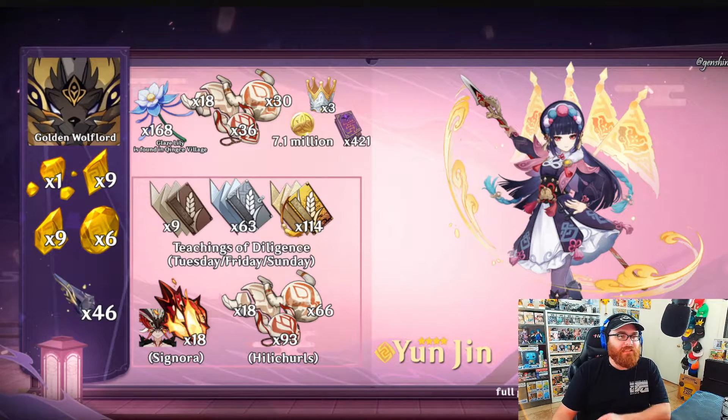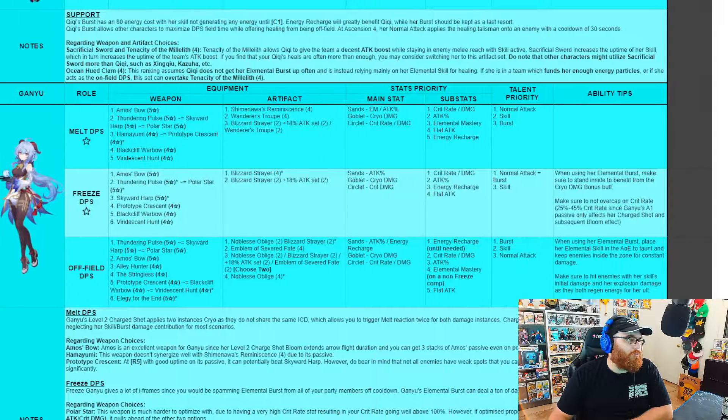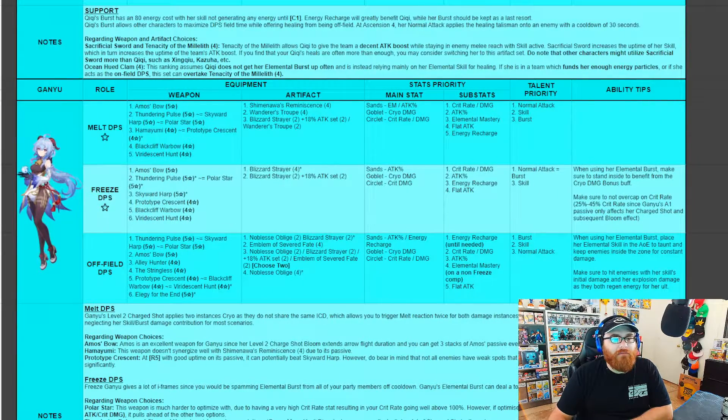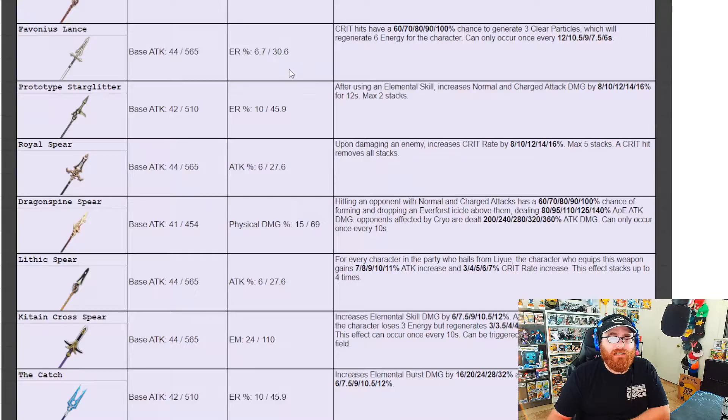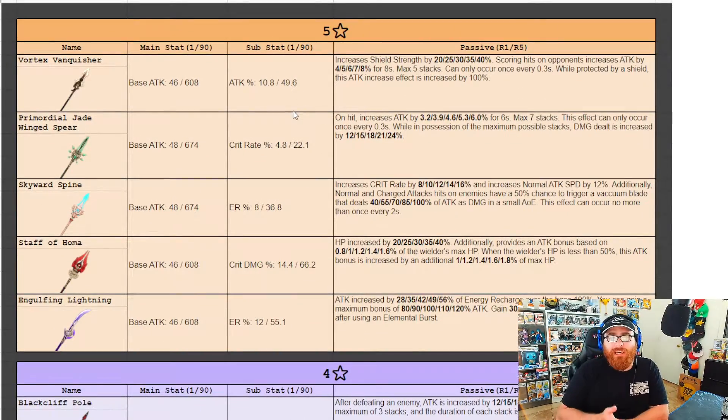Let's get into what I think are some of her weapons. Big shout out to the homies over at the Genshin Impact Helper Team Character Builds guides that I like to use — they are fantastic. For the two banners we're getting, we're getting Shenhe with Yunjin and Zhongli with Yunjin as well, so that's a lot of polearms. We're getting a lot of really good polearm users.